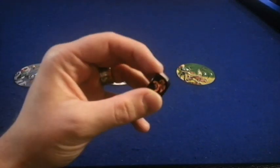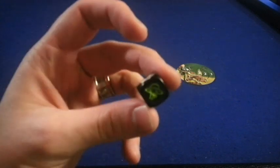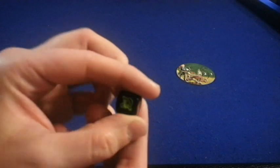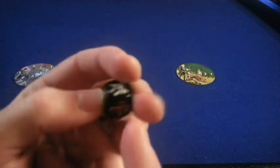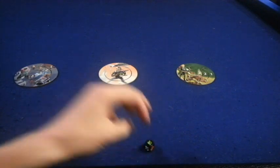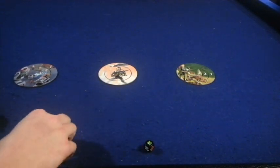Last but not least, you're going to get one D6 die. It's going to have three symbols on it: two greens, two oranges, and two whites. It's a pretty nice-looking die. It is a little bit smaller than your average die, but that actually kind of works for the game.